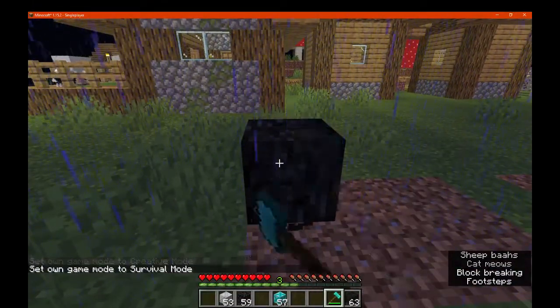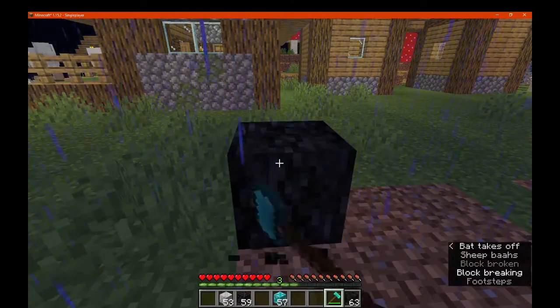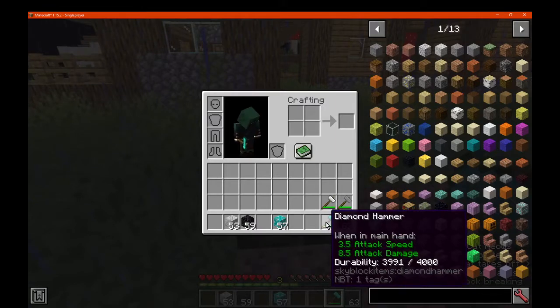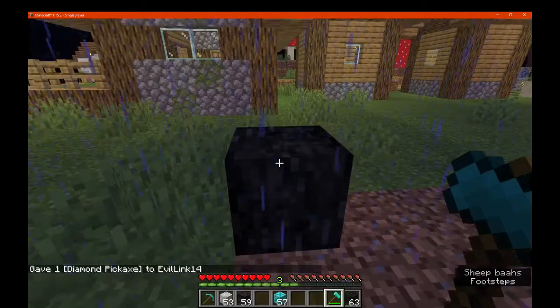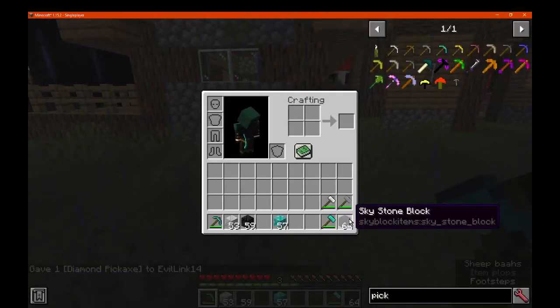You've got the sky stone one, which I assume is obviously for AE2, but there's a reason it takes a while to break — or it isn't intended for hammers, probably. So 4,000 and 8.5 there. I assume this is mostly not intended for hammers — yeah, so you can just break that normally with a pickaxe. That's the sky stone block.